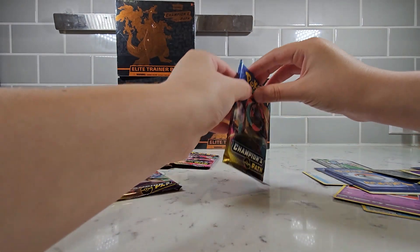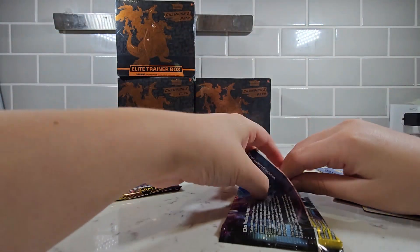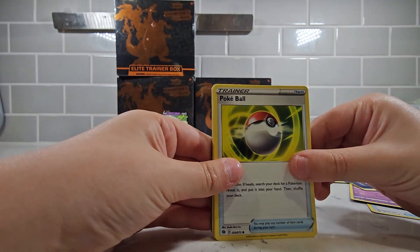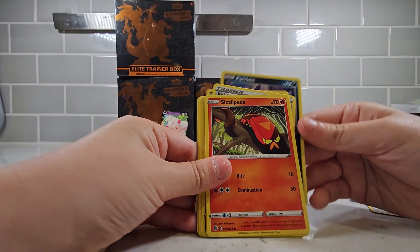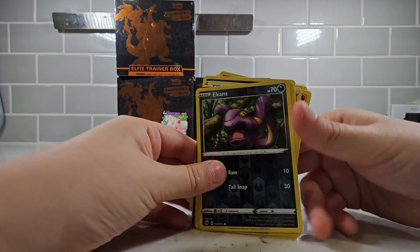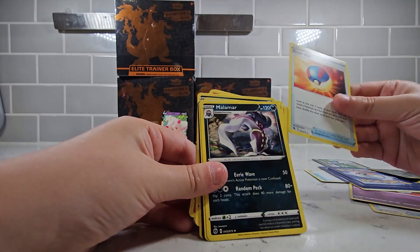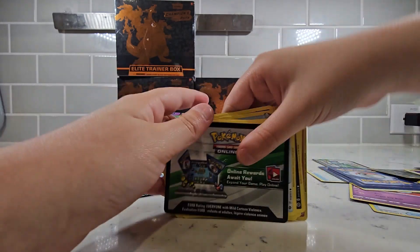We're going to open the Champion's Path pack. I wonder what's in here — it could be anything, really. We could get something good or something bad. We got a Pokeball, we got a Swablu, we got a Poliwhirl, we got a Ziplift, we got a Rolycoly, we got an Ekans, we got a Machop — it's holographic! We got an Energy, we got a Great Ball, we got a Malamal, we got a Suspicious Food Tin again, and we got a Redeemable card.